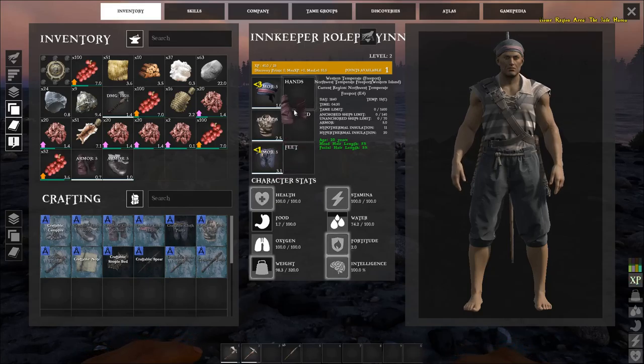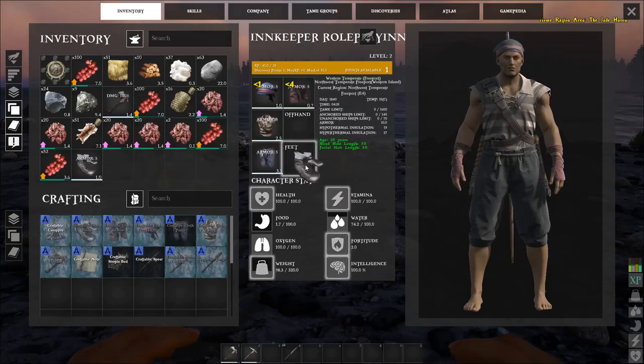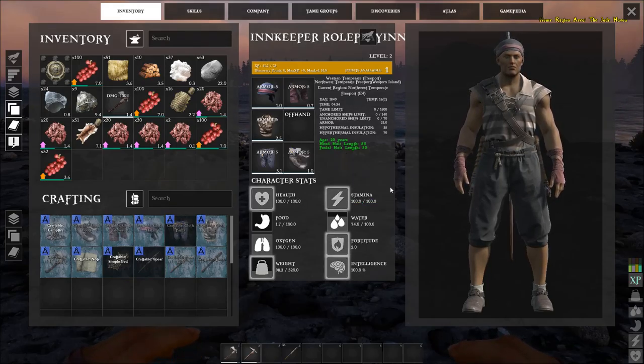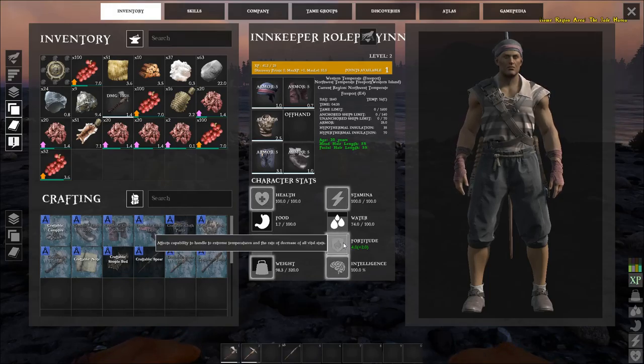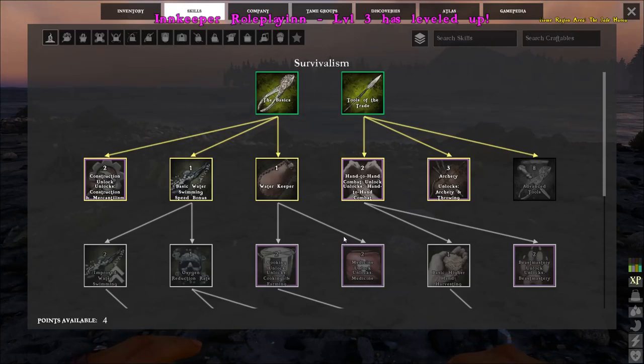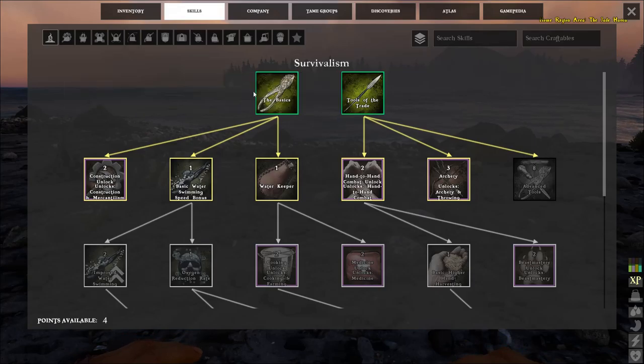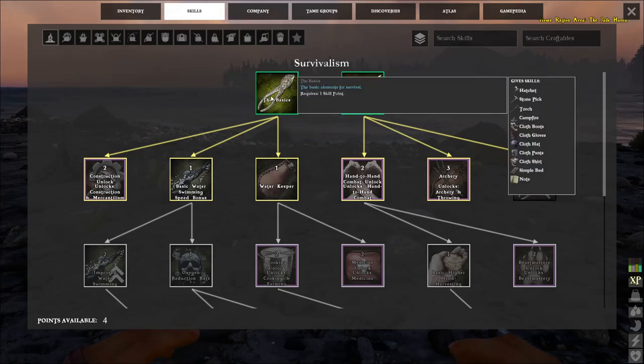Certain armor pieces might have good hypothermic insulation but a penalty to hyperthermic — for instance, fur armor is good in polar regions. This starter armor gives both, which makes it really useful no matter where you are. Let's throw the full set on to protect us from the elements and any combat.